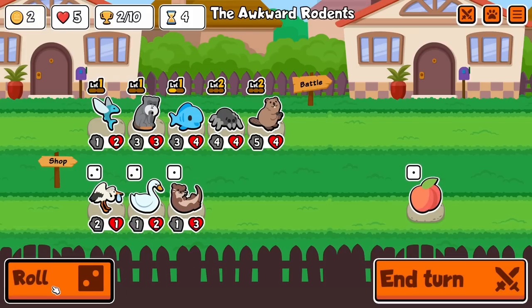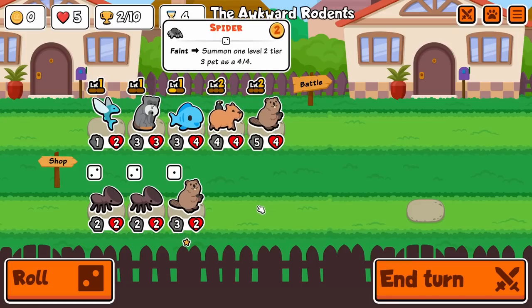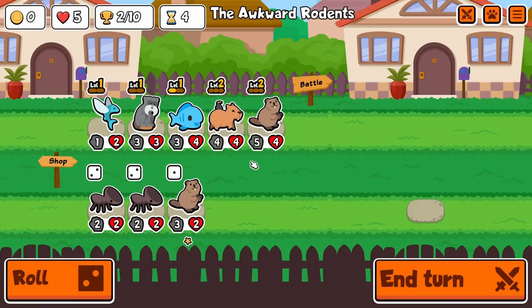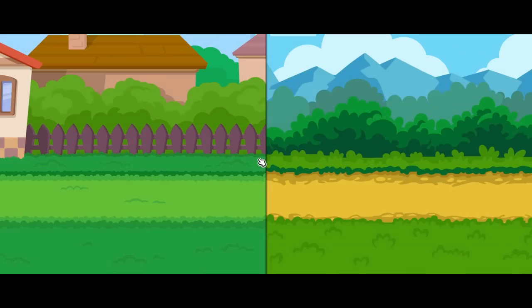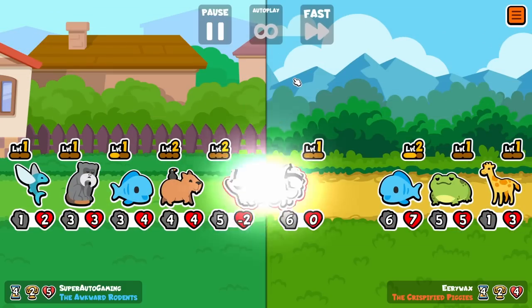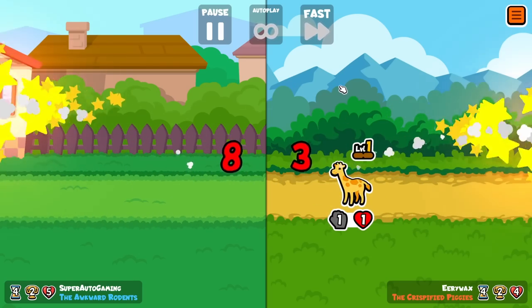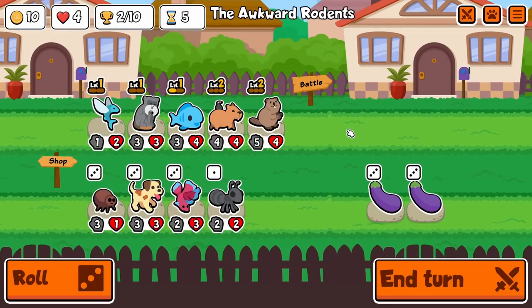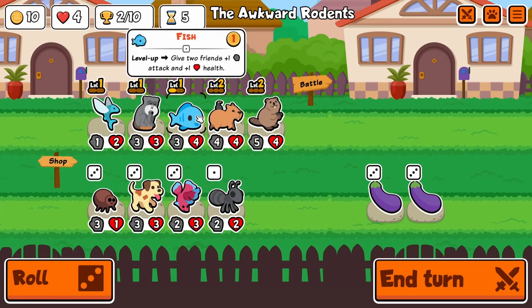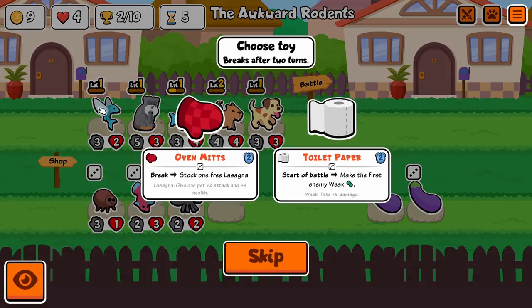We get Capybara — that's actually really good too. Now Flying Fish won't work but that's fine, no skin off my nose. We're definitely looking for Clownfish, more Flying Fish. We actually don't want Flying Fish to be level three.